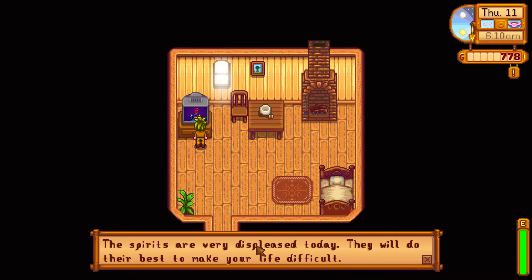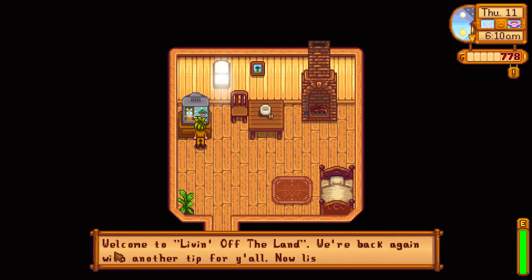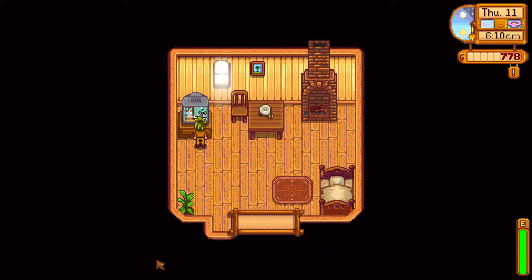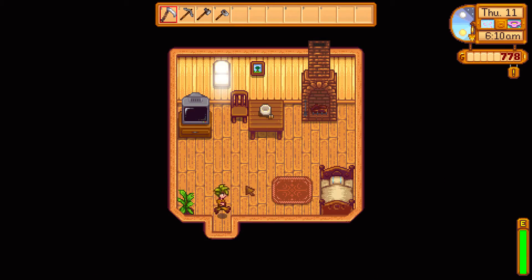So what does the fortune tell us? A little bit less luck than usual. Let's see the tips - the tips are huge in my opinion. Welcome back to Living Off the Land, we've got another tip: roll with some crows - sounds like you need a scarecrow. Place a scarecrow on your farm to ward off crows from a pretty good distance. Make sure to protect your crops.